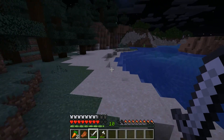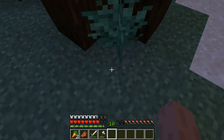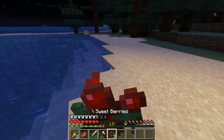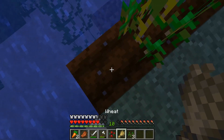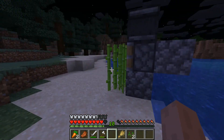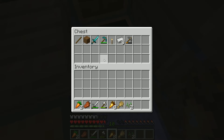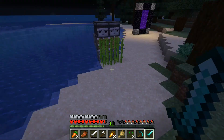Gotta go outside and deal with the mobs. This grew up one stage — harvestable. Also harvestable. And I placed one there. I can also tell that one wheat thing is ready to harvest. I put all my stuff inside because I didn't want to lose anything.